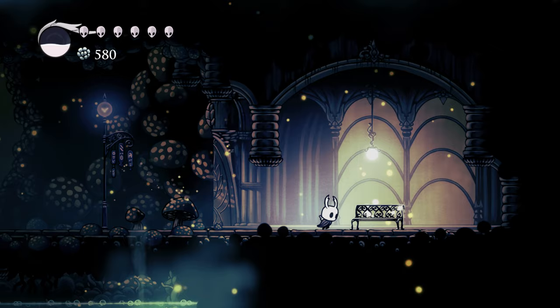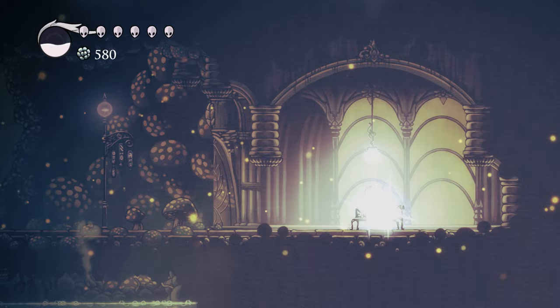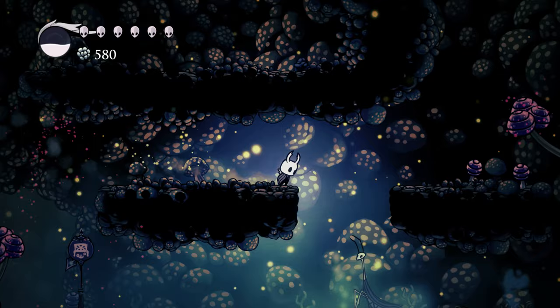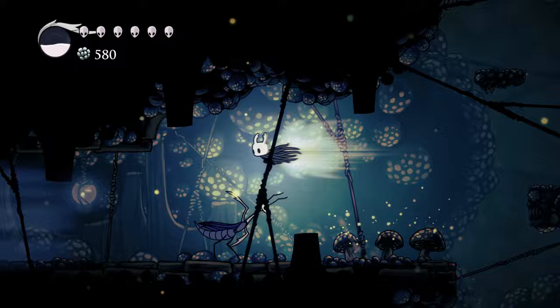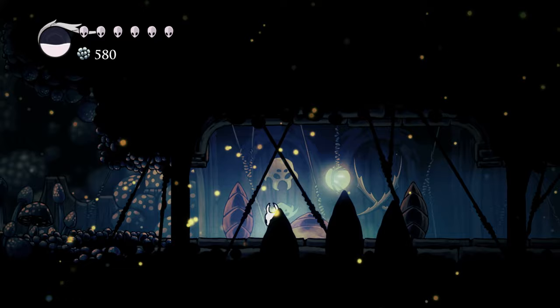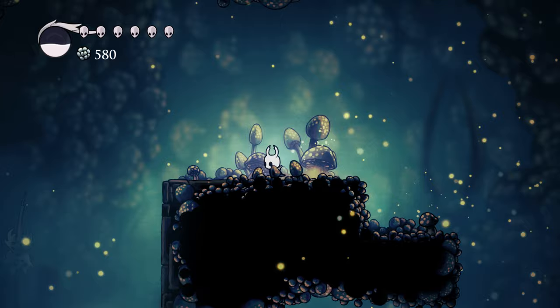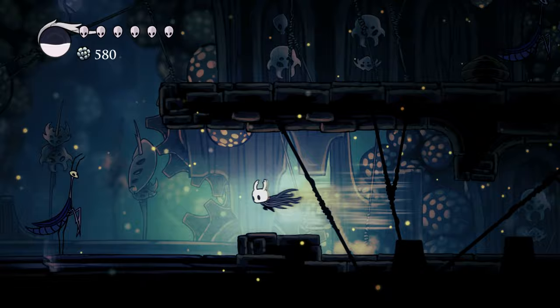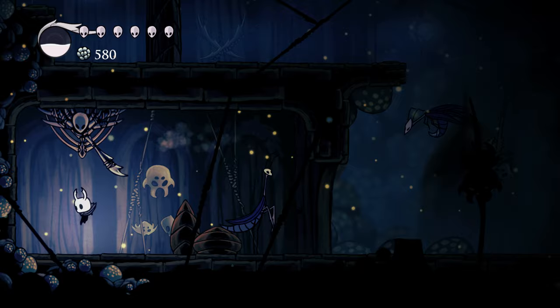To the left of the bench is an NPC you can rescue, similar to rescuing Sly the shopkeeper who ends up going to Dirtmouth — you basically just talk to them. But you need the wall jump ability to reach them, so we can't get to them yet. There's also a charm called the Dash Master nearby. Keep going and grab that lever.